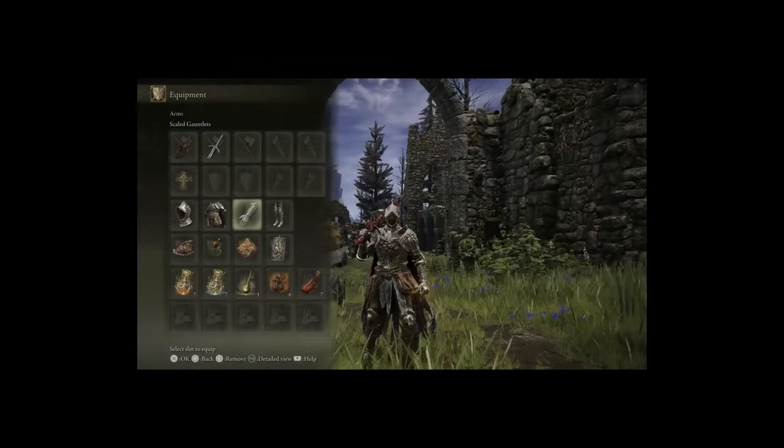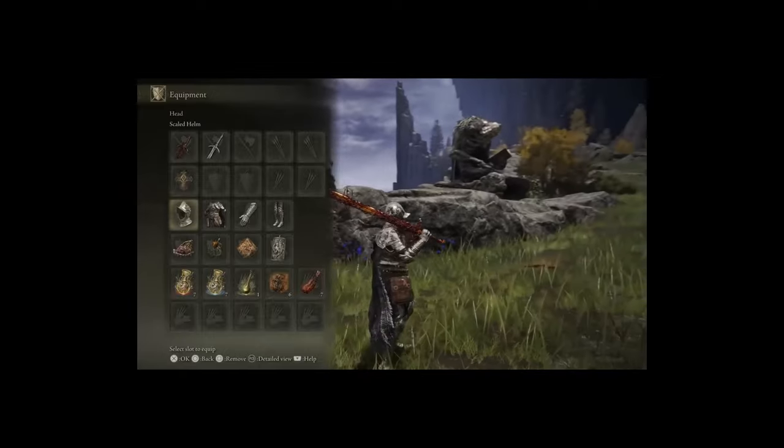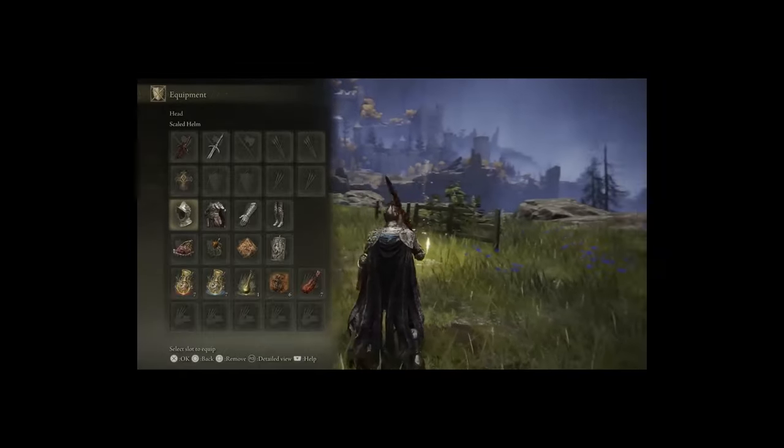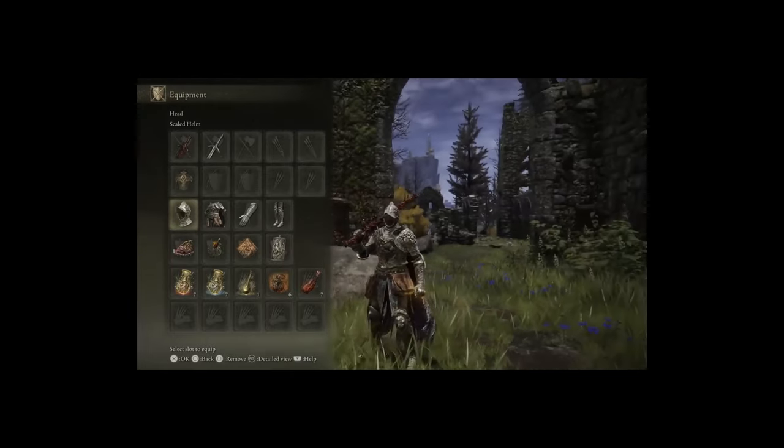For armor, we have the full Dragon Scale armor set, which is obtained from defeating one of the targets during the Volcano Manor questline. I think this armor looks pretty badass, and it definitely fits this build.